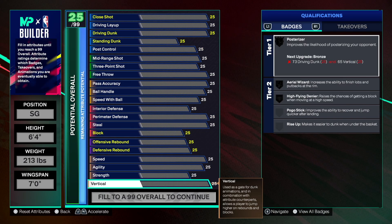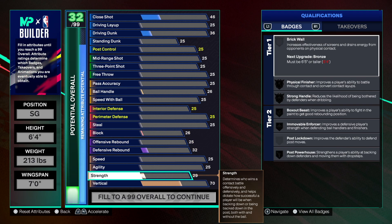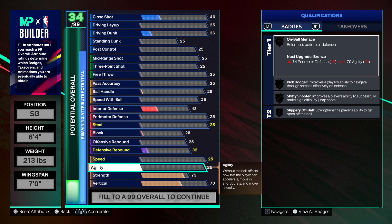We're starting with the vertical — go 70. That's a solid amount, all you need for rebounds, blocks, and all that good stuff. For strength we're going 73, because we want to get Movable Enforcer, Strong Handles, and Physical Finisher.